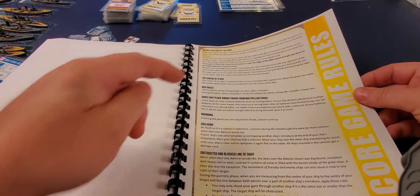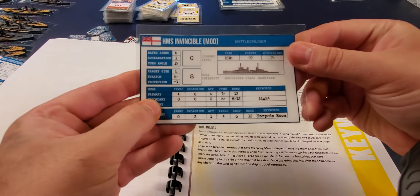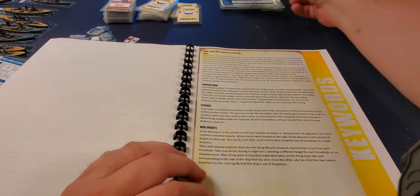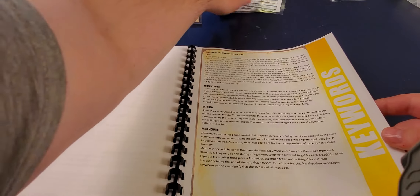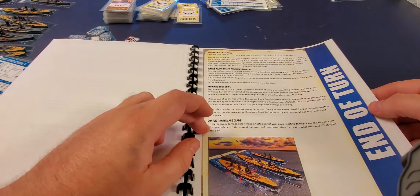We're going to examine the different ship types in future videos. The rulebook explains the breakdown of the ship card, the damage control deck, the order cards, what your sea zone template means, firing angles, turning angles, aiming, and smoke markers. There's a whole range of different tokens.